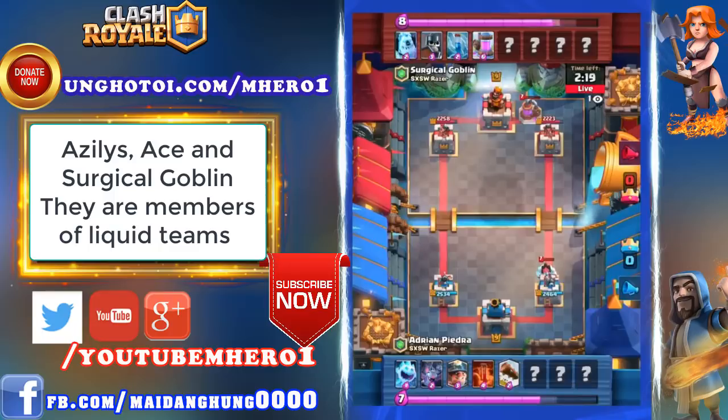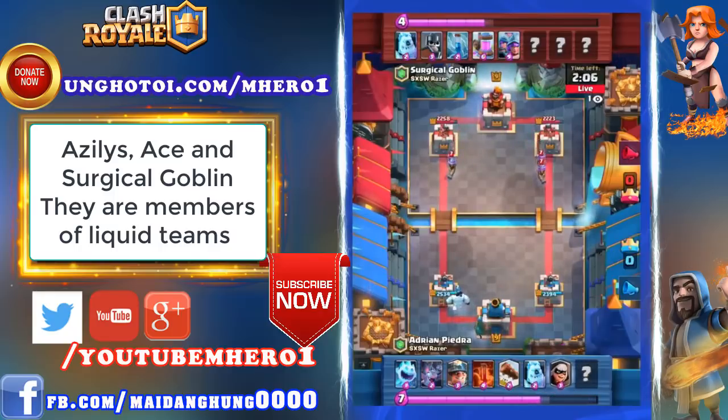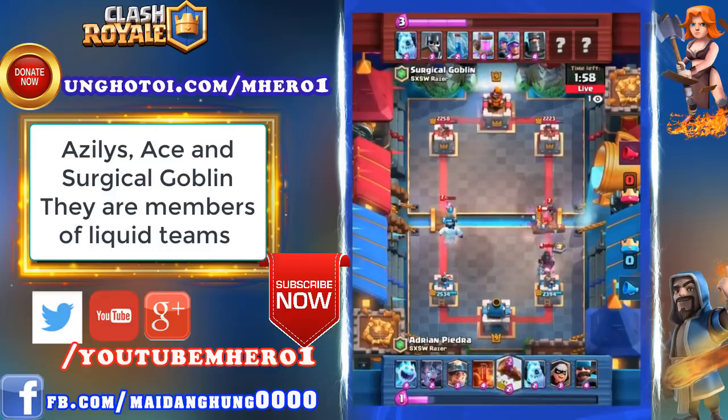Adrian, with a little bit less Elixir than Surge, pumps up one more time at the back and will reach ten first for three Musketeers. There's a Bandit coming out as well for Piedra, and Dark Prince. This is the huge push — the Dark Prince and two Musketeers on the right-hand lane!